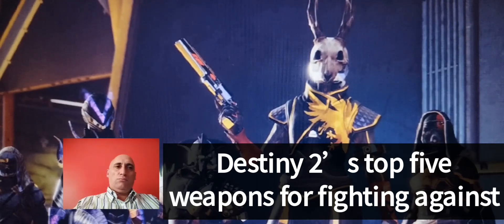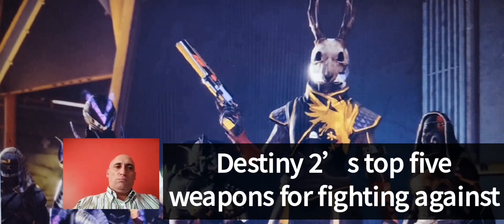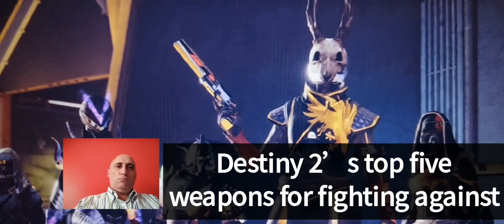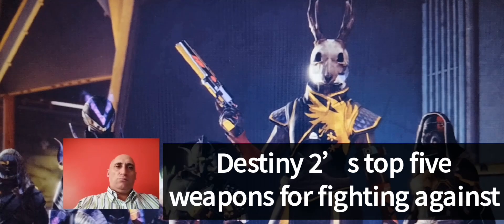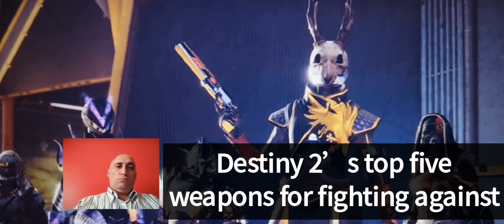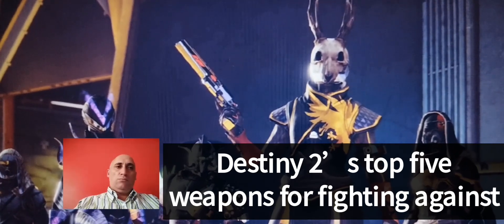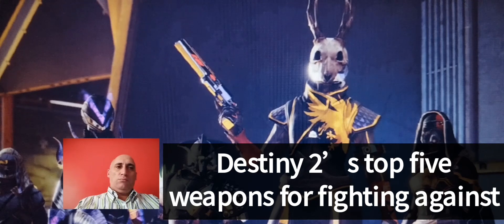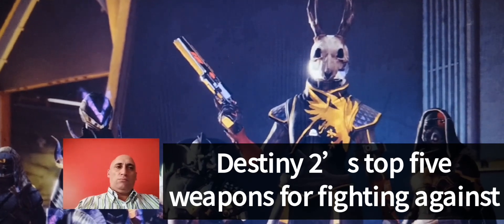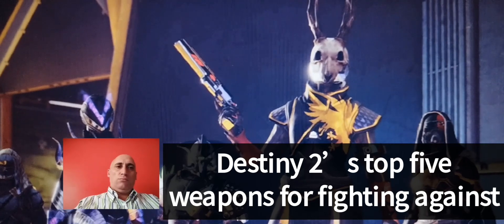Felwinter's Lie, Legendary Shotgun. Legendary shotguns are one of the most common weapon types on every PvP list, as Destiny 2 is known for its stealth, close combat play. While the Chaperone is a common choice in this category, we prefer Felwinter's Lie. The Shot Package perk makes this one particularly strong, where you reduce the spread of your shot by aiming down the sights. Its handling is better than anything else in the game, and it can be purchased at the Monument to Lost Lights.